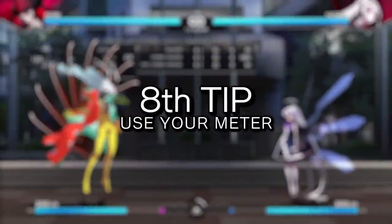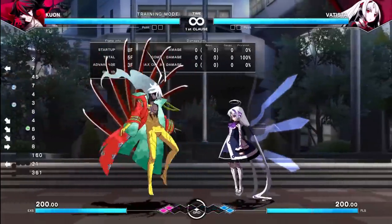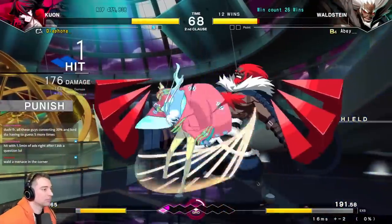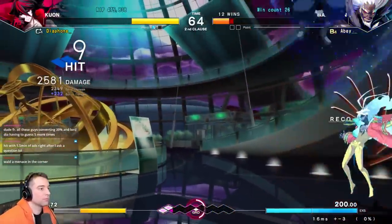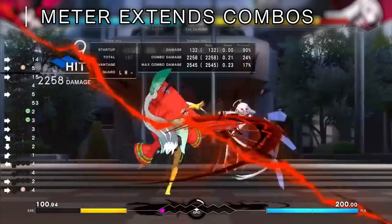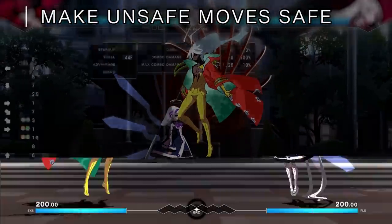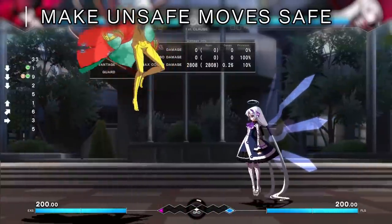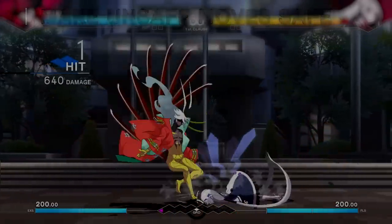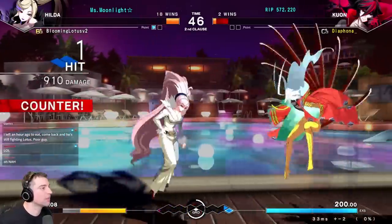Tip number eight is to abuse your resources. We talked about chain shift — if you have it in neutral, you can do things like slide into chain shift, overhead into chain shift, or low into chain shift. The same applies to your meter: you should have a few ideas of how you want to use it so you're not just sitting on 200 meter at all times, because you regenerate meter really fast. For example, with Kuon, you can spend meter on a move and if it hits you get a full combo. You can also use meter to make unsafe moves safe — like canceling an unsafe flight into a special move, or making an unsafe slide safe. There are a lot of different ways to use your meter, so make sure you have a couple of go-to meter usages.